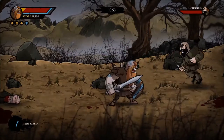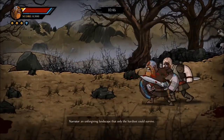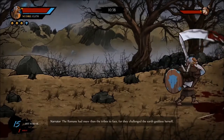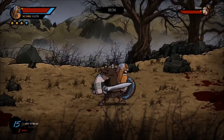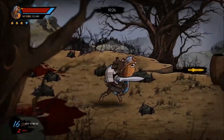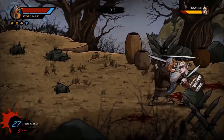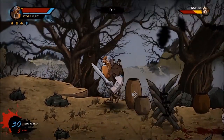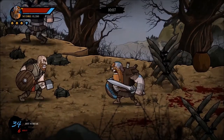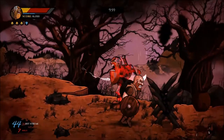I just impaled someone on a spike — nice! Another feature this game has is an unforgiving landscape. I can press L to call my wolves and slaughter enemies with them, if I can actually get a good hit on them. There's also food to pick up during gameplay.